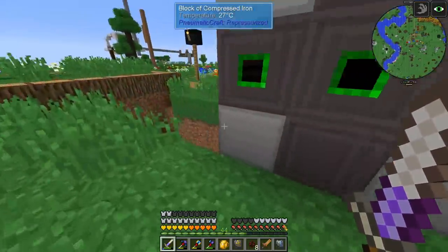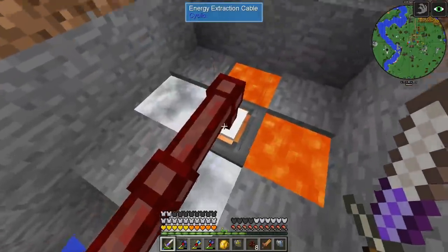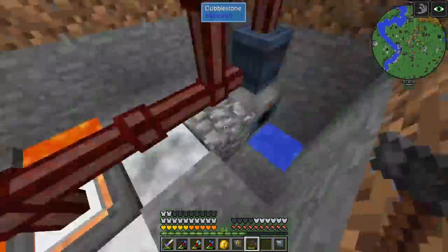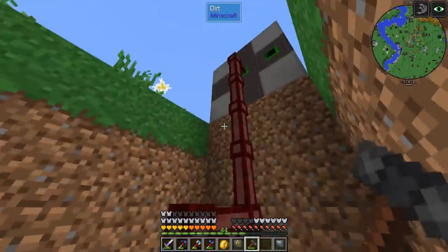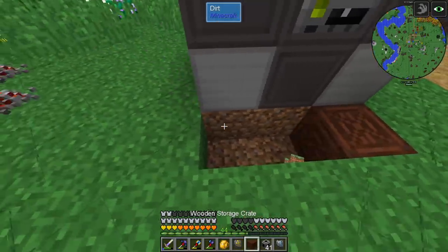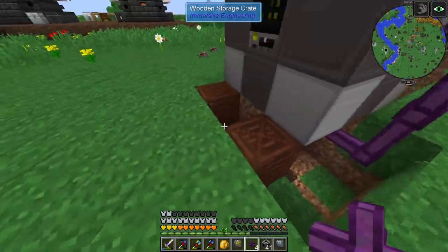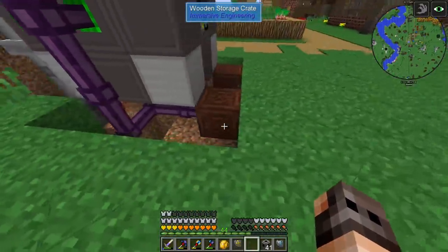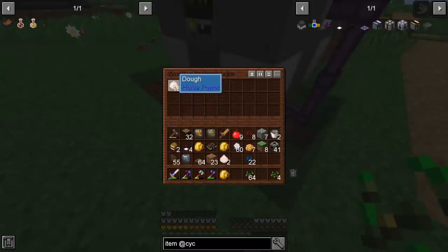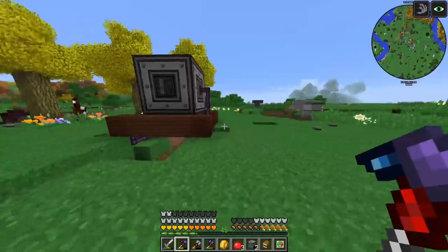This is a mark 2 machine and it's going to consume 40 RF per tick, so we are going to power it using a thermoelectric generator. This time instead of wires we're using cables from Cyclic. The thermoelectric generator will power the machine itself and the pump. We're going to have two crates — one as an output chest and one as an input chest. I just gave it salt and flour and after processing it gave us dough — so the bread situation has been solved. Very good.